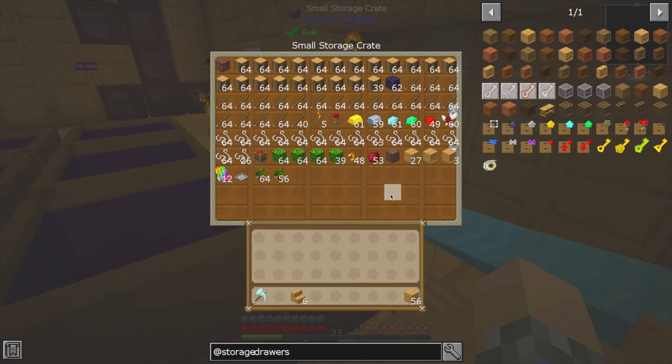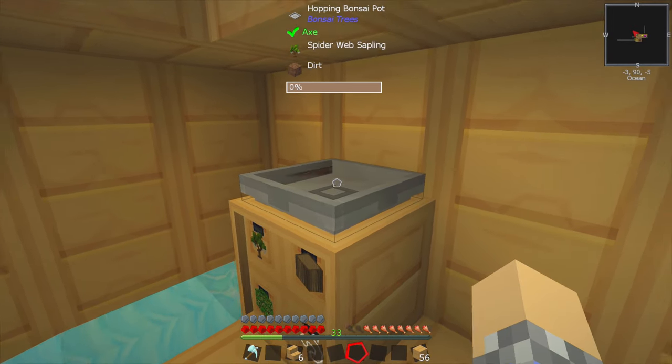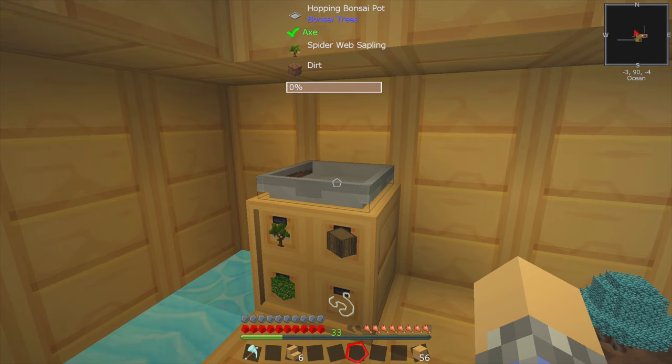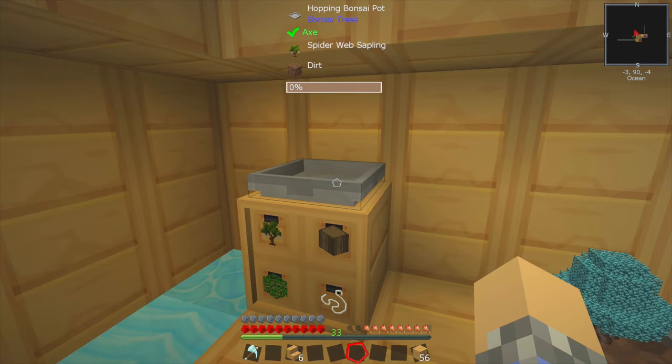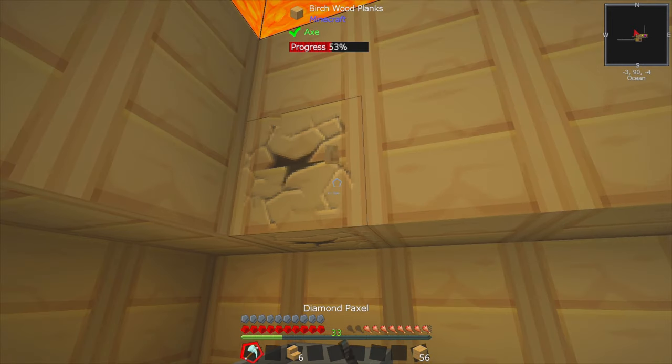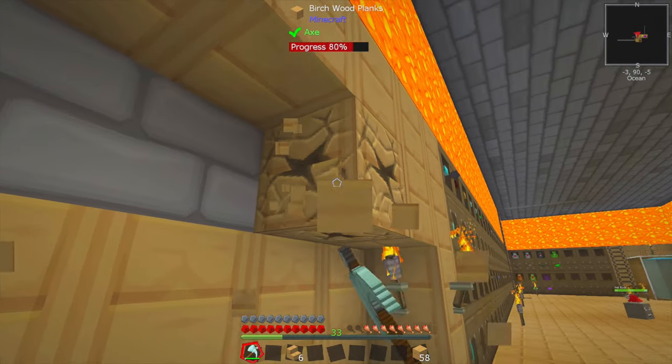Now we'll take our hopping bonsai out of here, and a piece of dirt and one of the saplings — plop that up there, put the dirt inside, plant the sapling, and it should start growing. I don't think the block of wood on top of it is going to be an issue. But it doesn't appear to be growing, so there we go — it was an issue. I was wrong, I messed up.